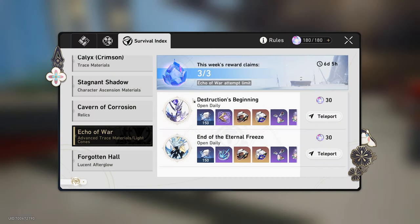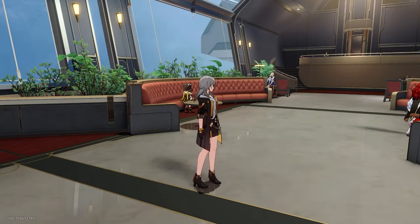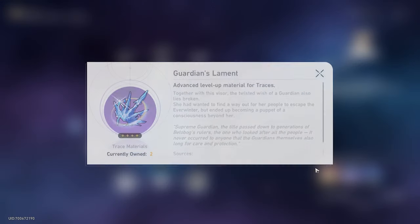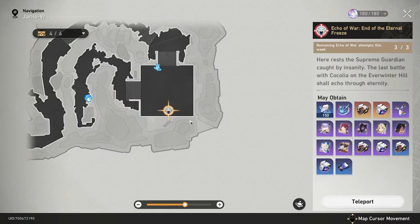Tip number three ties in with Traces a bit. When it comes to your Echoes of War, definitely look at your Traces and see what you need. For example, if I go to Gepard and I want to level up this Trace right here, I need the Echo of War material from Everwinter Hill — from Cocolia. So obviously I'm going to prioritize that Echo of War run if I'm focusing on Gepard's Traces this week.